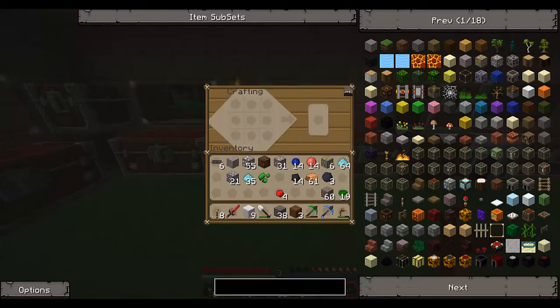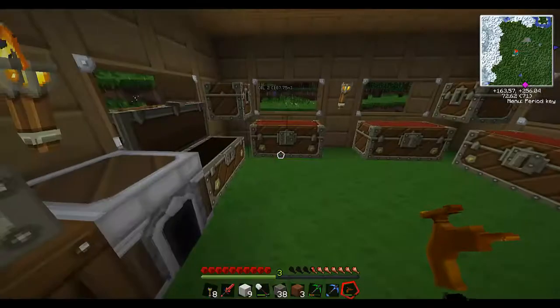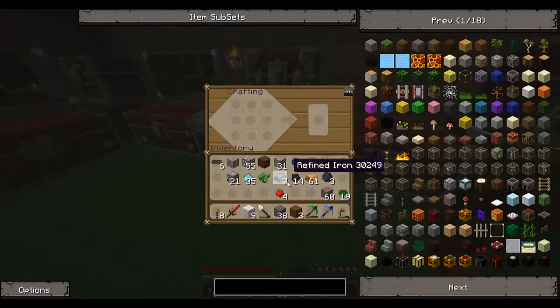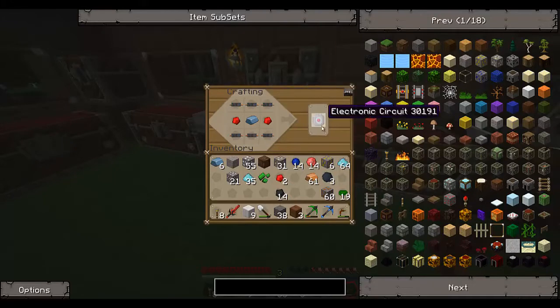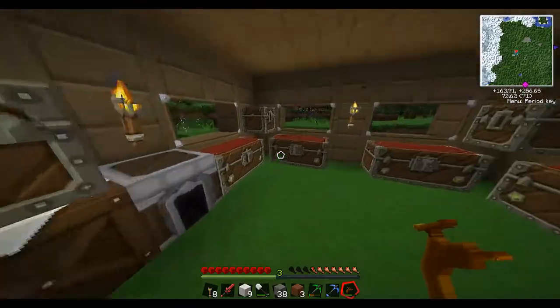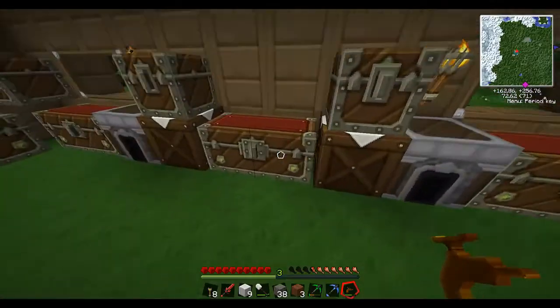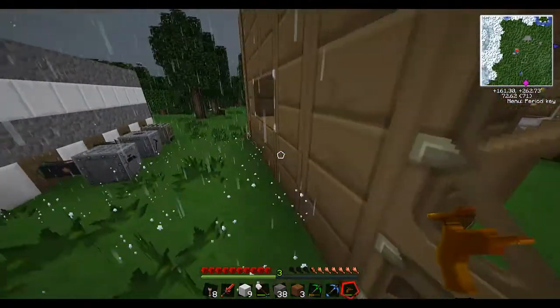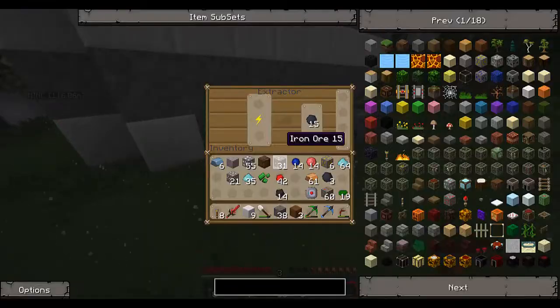We forgot our refined iron - we need one piece of refined iron. Are we running out of redstone again? No, it's all in here. Great. So let's just get some more rubber and make another electronic circuit, and we will make ourselves a solar panel.